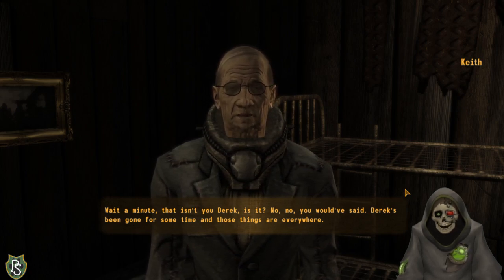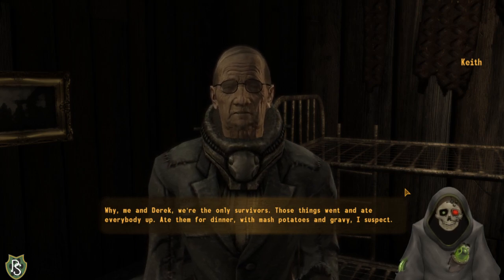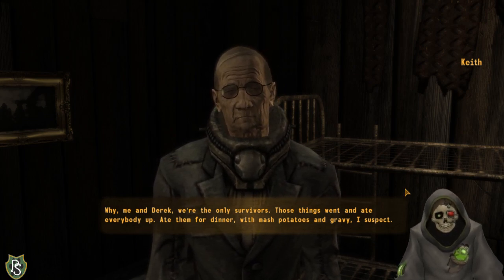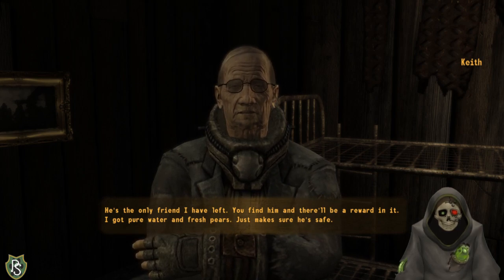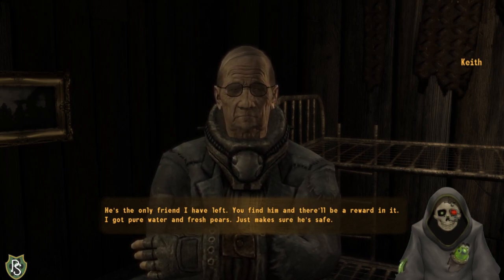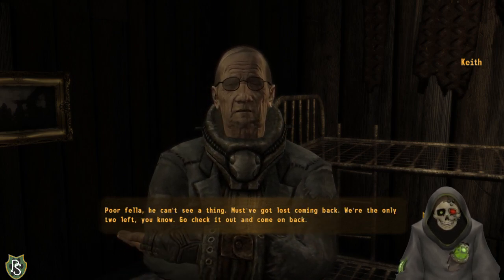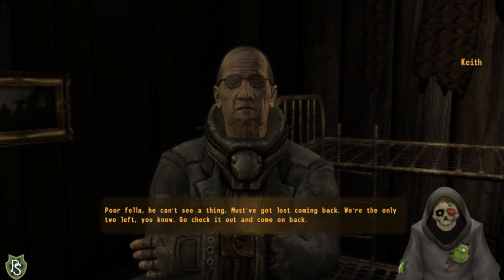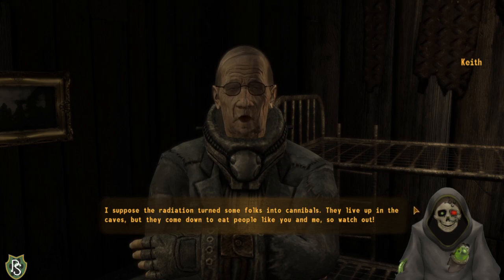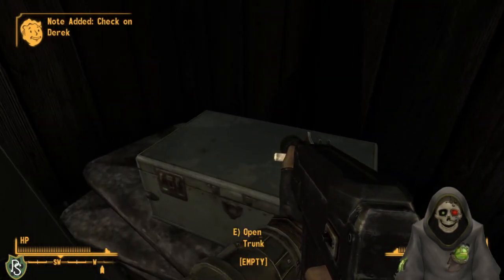I suspect Derek might not be a regular human. Checking other buildings - there's only one cannibal in this shack. I find some sexy sleepwear, and it turns out Derek is indeed a man. I take his caps and ammunition. I go back to tell Keith that his friend is dead. Keith is devastated and warns Derek shouldn't have been stumbling about since he couldn't see. Keith gives me the promised water and fruit. I don't get any experience for this quest though - that's a bit annoying.